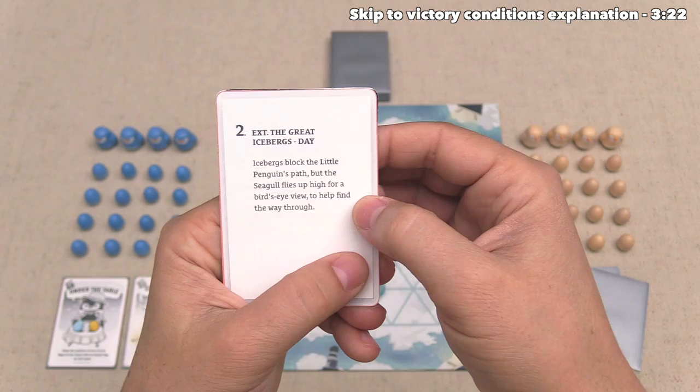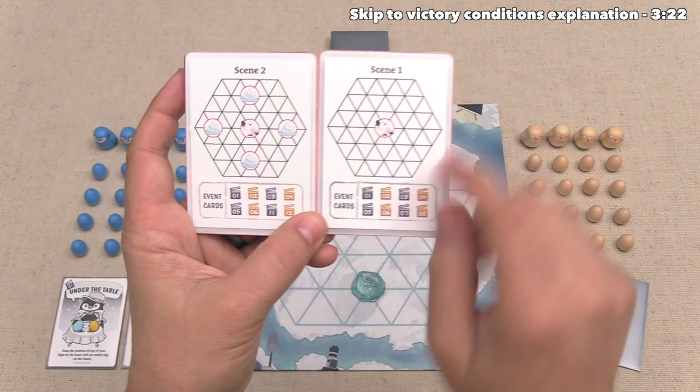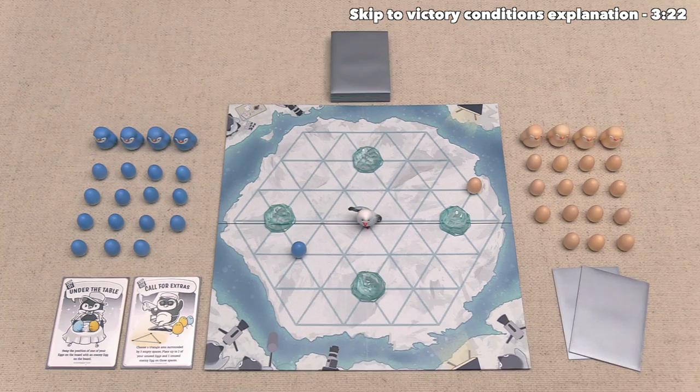It says icebergs block the little penguin's path, but the seagull flies up high for a bird's eye view to help find the way through. As you can see on the back of these scene cards, we have the setup for the specific scene that we are auditioning for. In scene one there were no icebergs, and down below it also tells us which event cards we are playing with. Now in scene two, we have a slightly different mix, and as you can see, there are these icebergs placed out around the board.